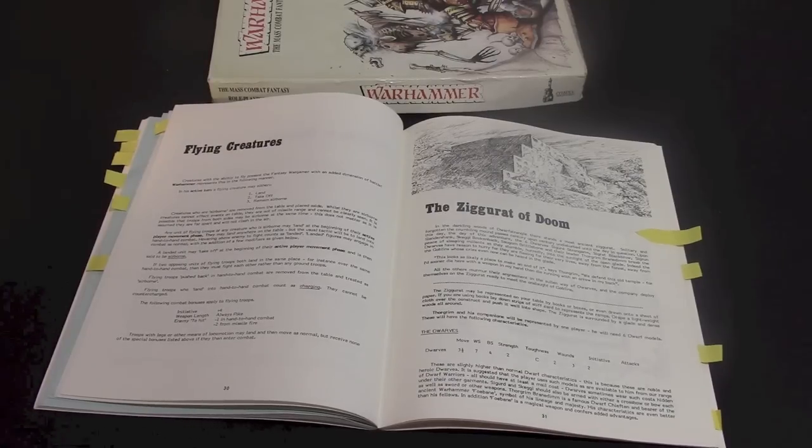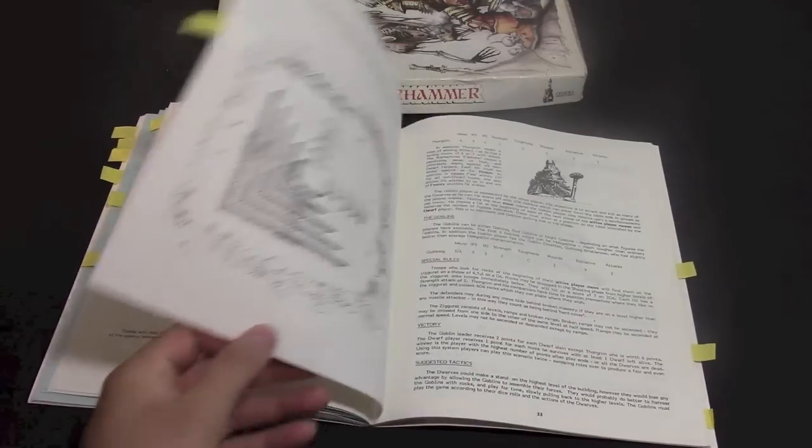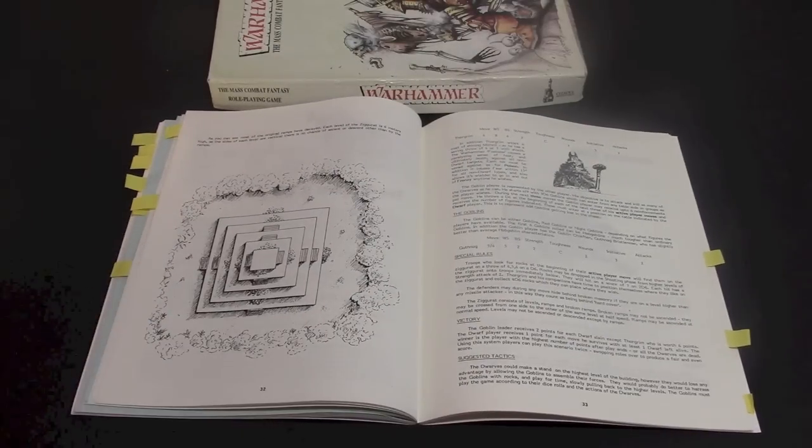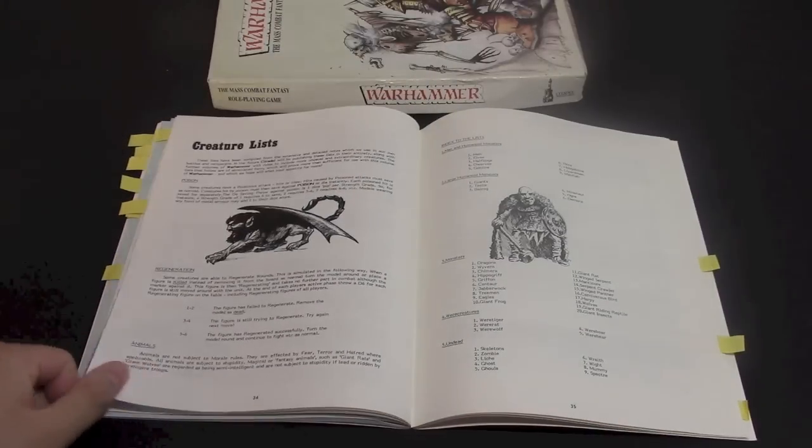They also have the start of the adventure — the Ziggurat of Doom — which is pretty cool. They suggest using books stacked under a tablecloth or whatever you want to do this adventure at home. It's a full-on dwarf versus goblin, slash hobgoblin, slash orc fight on a giant ziggurat. Thorgrim and his crew have been run down by orcs and goblins and decided to make their stand right there. There's a picture of the ziggurat and Thorgrim up in the corner with stats and special rules.